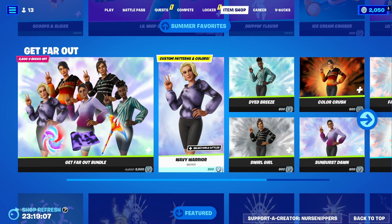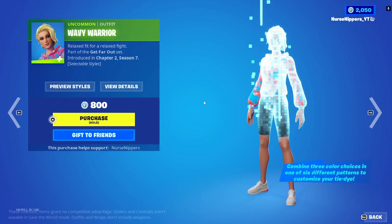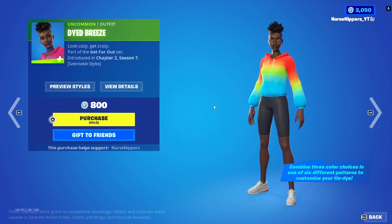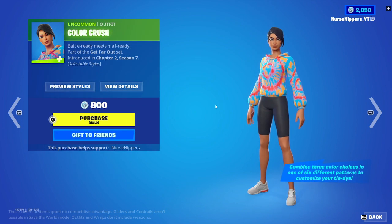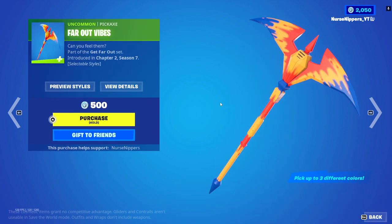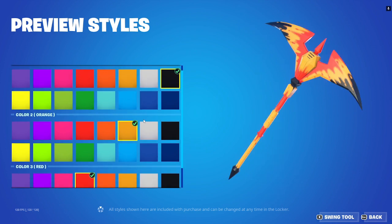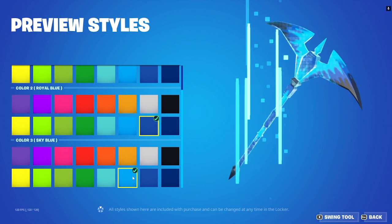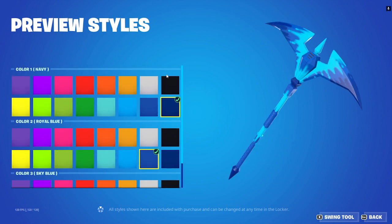They gave us the Get Far Out skins, which are these tie-dye people. The tie-dye people include: The Wavy Warrior, Dyed Breeze, Swirl Girl, Color Crush, and Sunburst Dawn. And then there's the Far Out Vibes Pickaxe, which you can customize. So if you're feeling dark and gloomy — that's actually kind of cool. I just like blue. What can I say? Anyhow, there's that.